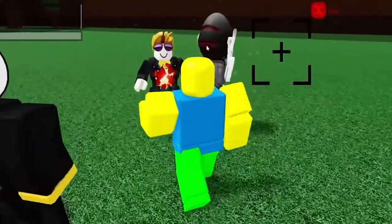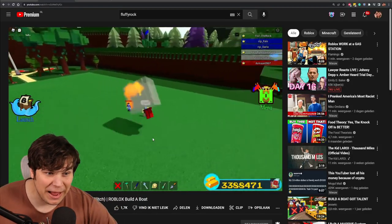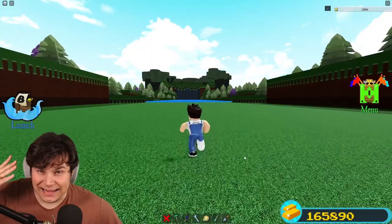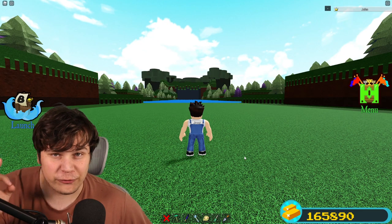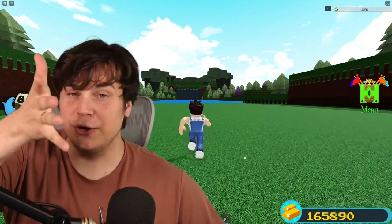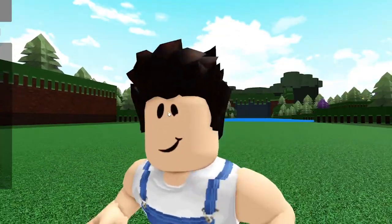I'm known to have done quite some trolling in my days, but today we're gonna be checking out the most ruthless one I've ever seen. We're gonna be checking out this glitch by my good friend fluffy - it's a glitch that is supposed to allow you to permanently trap someone in Build a Boat. All you need to do is press a button. It is literally insane.